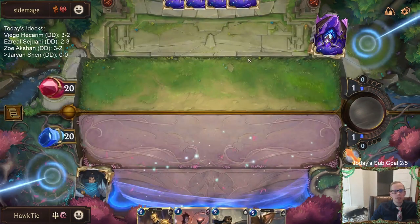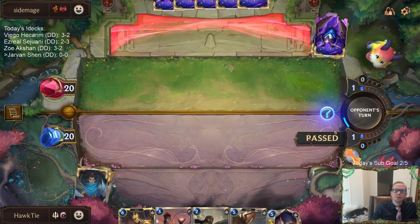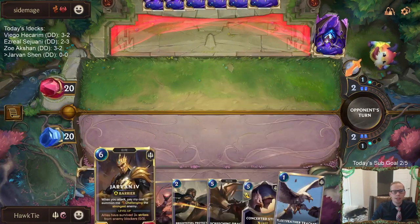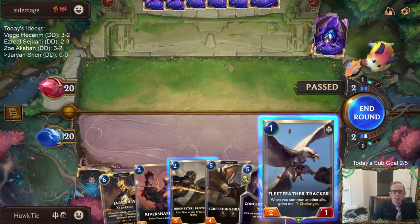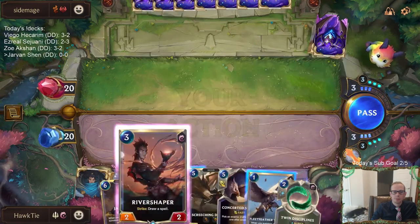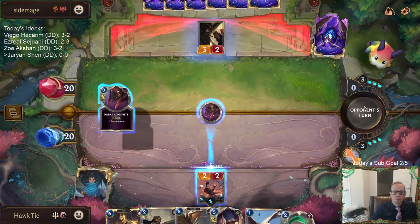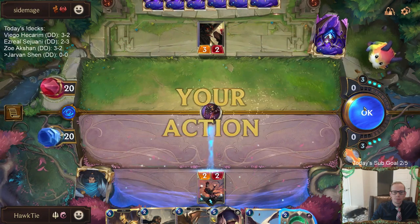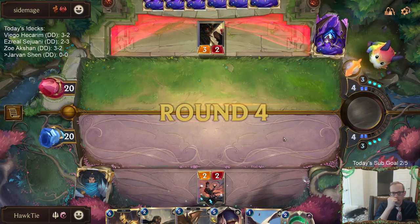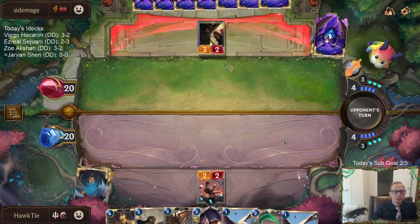I should probably be mulliganing the Jarvan though. Jarvan's good — Jarvan's definitely killing something whenever it's coming in, right? They're not going to really stop it with it having the barrier. I didn't want to make Mega Rain too good while playing the Fleet Feather Tracker also. Tracker's a card I would have mulliganed because it dies too easily.